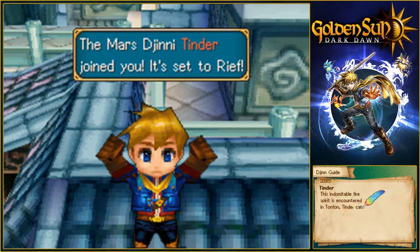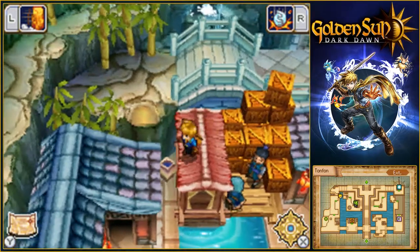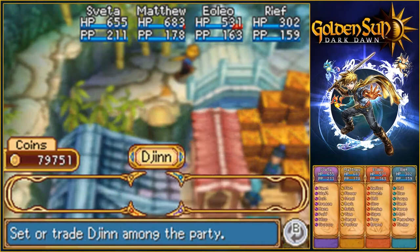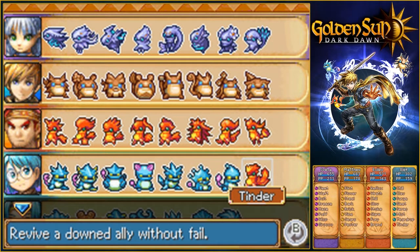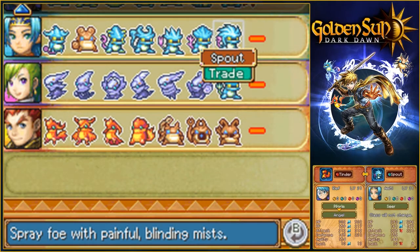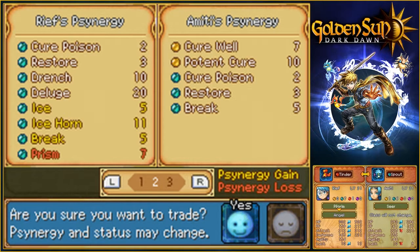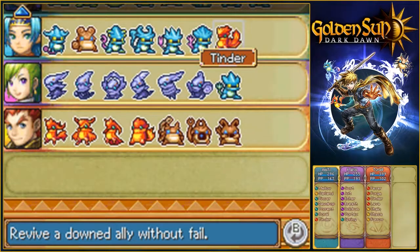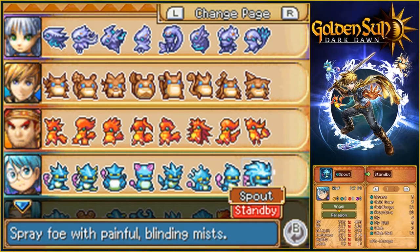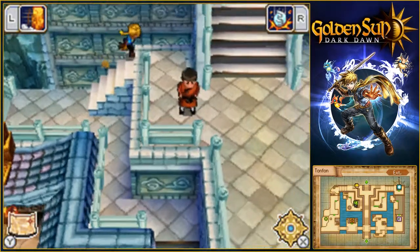The Mars Djinn Tinder has joined you — it's set to reef. Tinder — its indomitable fire spirit is encountered in Tonfon. Tinder can restock life's fire with perfect reliability in an unconscious ally — something to revive you, eh? It's been set — you've already got an 8th djinn class, so what we need to do is switch here. That will make you even more powerful and ever prepared. So you went to your angel state again. We have four frontline pure classes — nice.